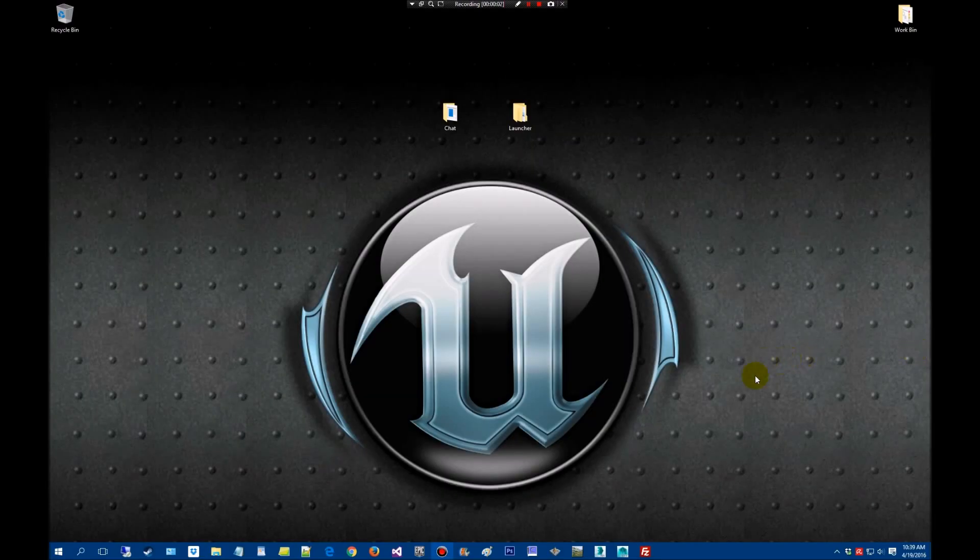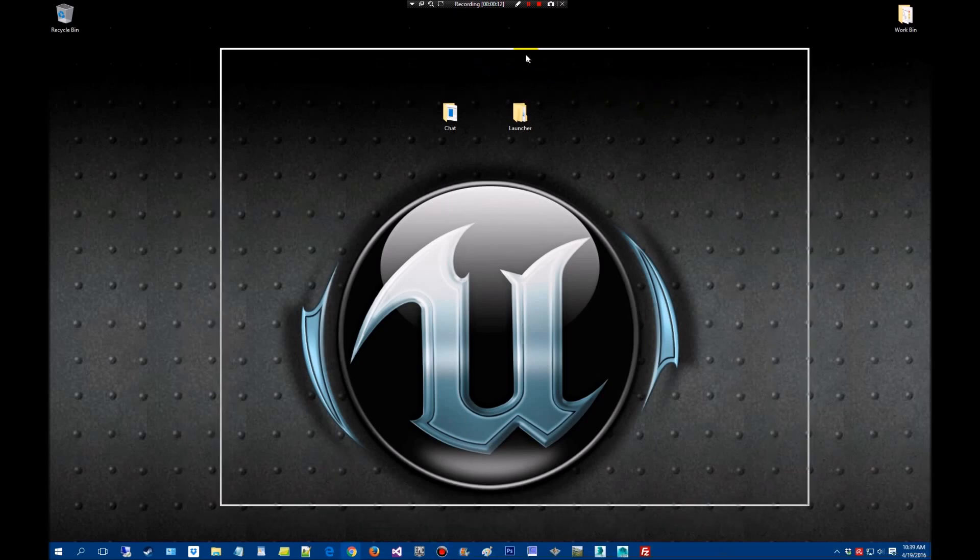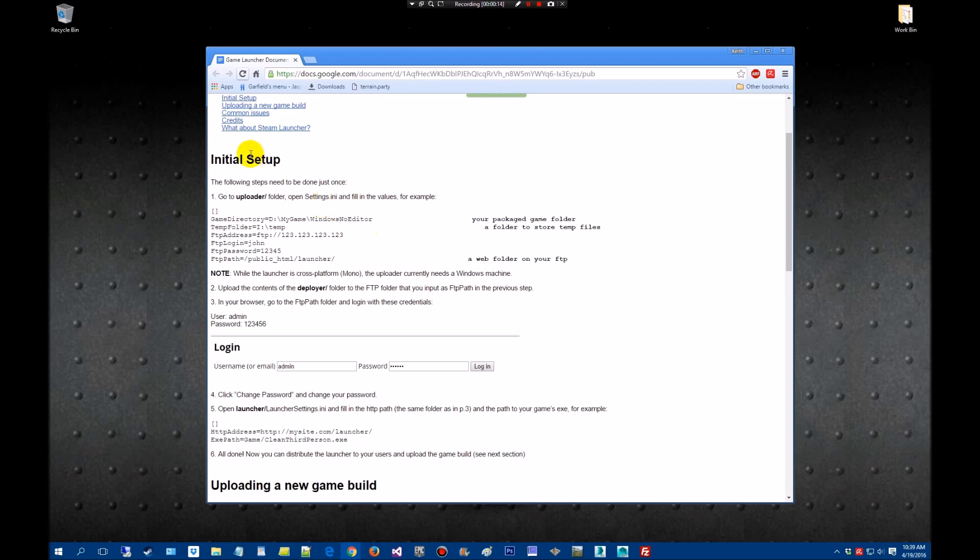Hi guys, Nima Dane here over at SilentOx Studios. We're up and running on the new system and we're going to take a look at the new launcher. CodeSpartan has put out a new type launcher that's going to be using a different layout than what I originally covered in the first video. So we're going to go over that and get it set up now that we have the systems back up and running.